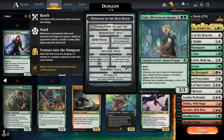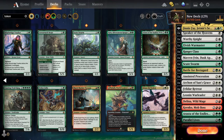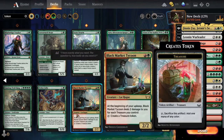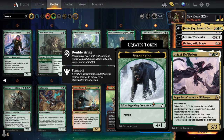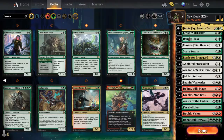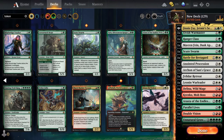Definitely putting that in. And that. And that. So we got a few creatures in there — thirteen creatures that do tokens.